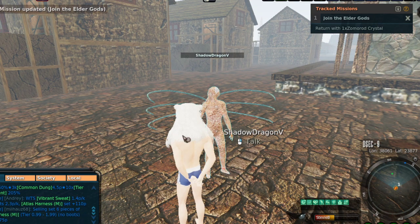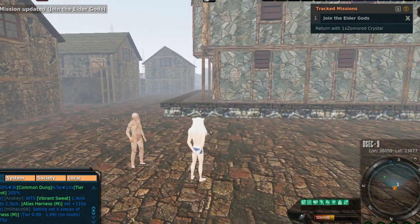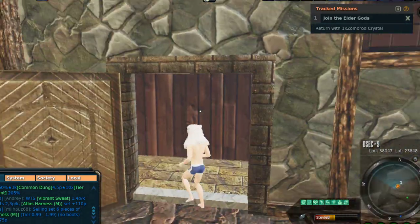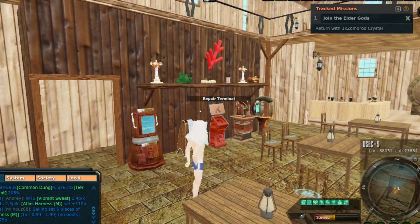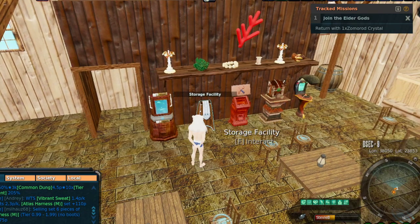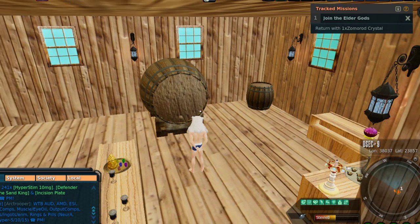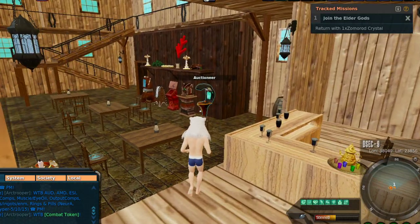Now I have to return with this one crystal. Note that Malgar is not in the pub — he's out somewhere else. I have to go do the wave event, but the problem is there's only one of me and it takes five people to start the wave event. Inside the pub there's a trade terminal, storage facility, repair construction machine, and auctioneer. They've got an actual big European-style German cask and some nice tea sets — I like how they decorated this.